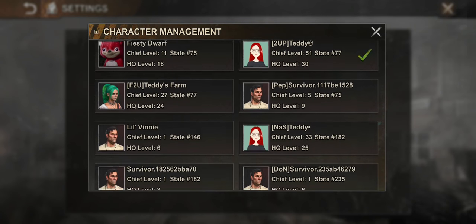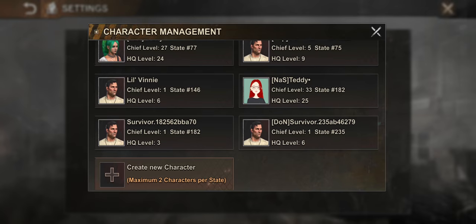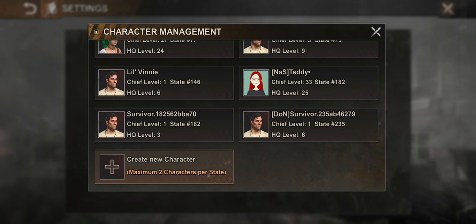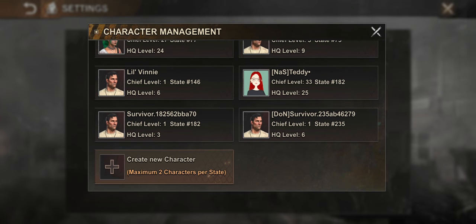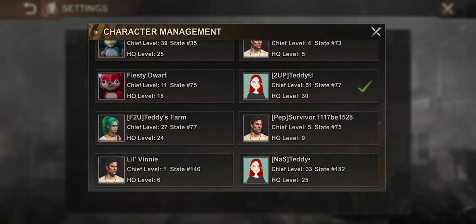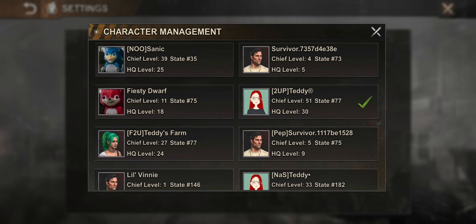As you can see, I already have a few accounts here, but I only have about three active accounts. Under character management, the maximum characters you can make in one account is 20, but it is limited to two characters per state. For example, I'm in state 77, so I have two accounts — one is my main and the other is my farm account.